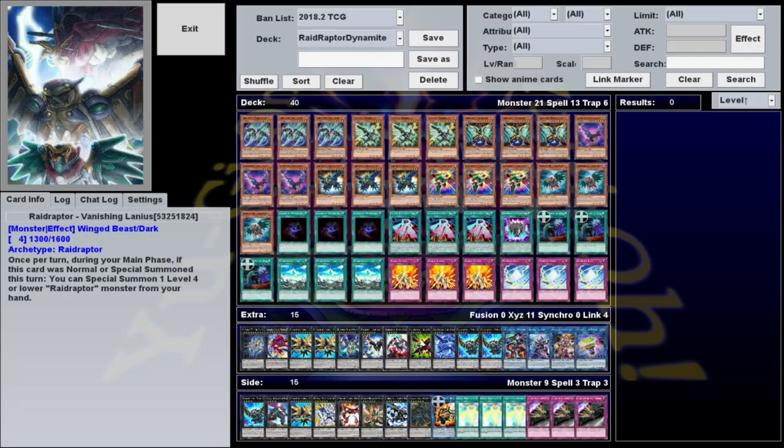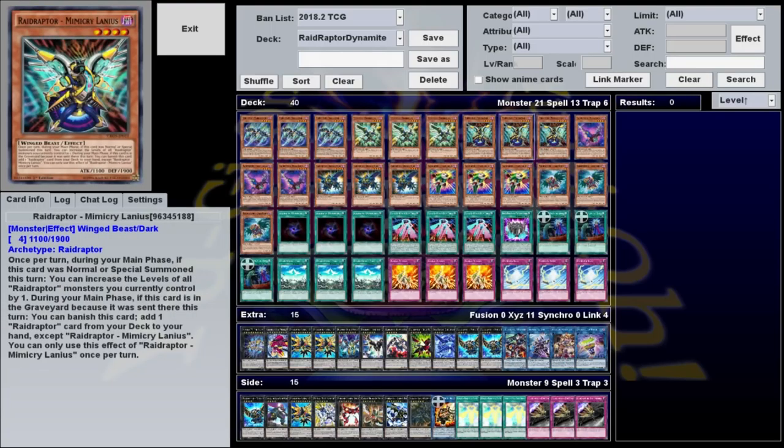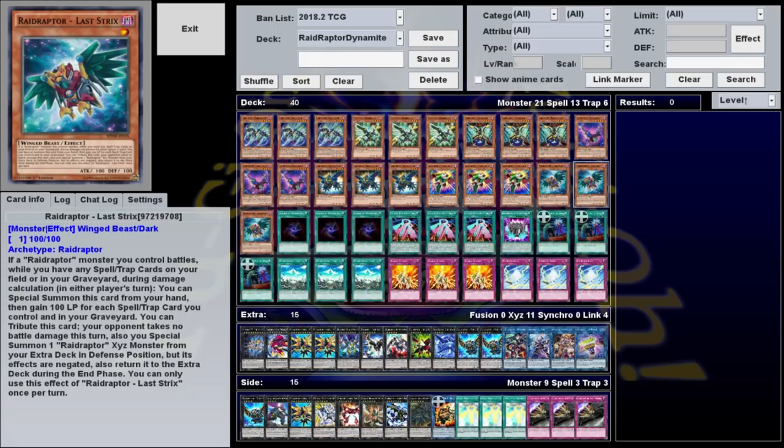For a monster lineup, we have all Raid Raptors, including three Tribute Lanius, three Vanishing Lanius, three Mimicry Lanius, three Fuzzy Lanius, three Booster Strix, three Pain Lanius, and three Last Strix.